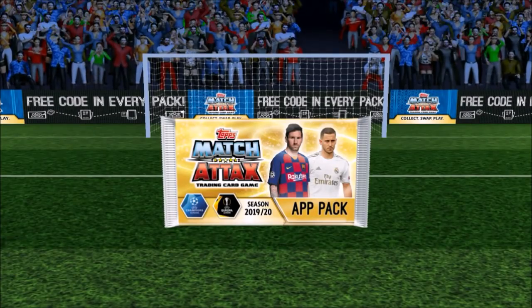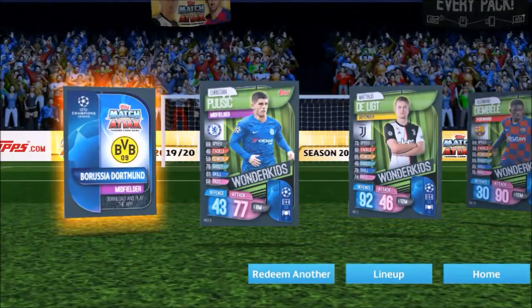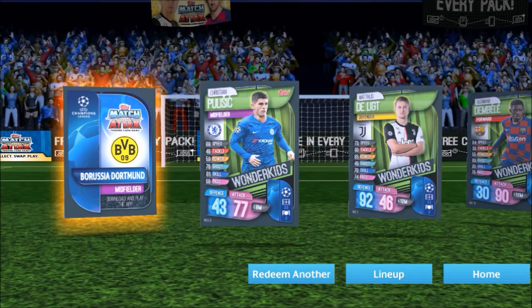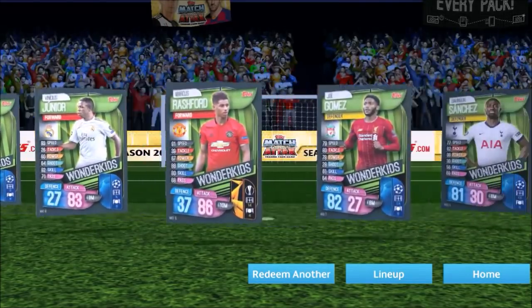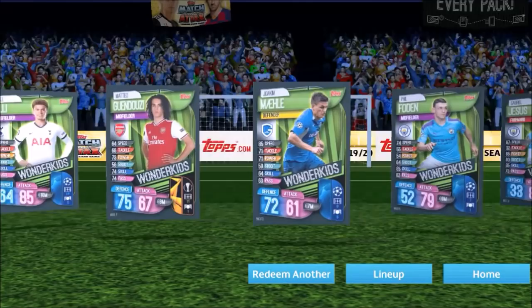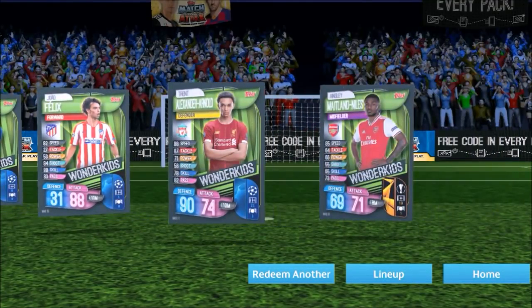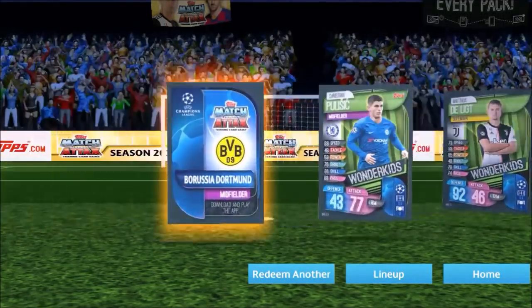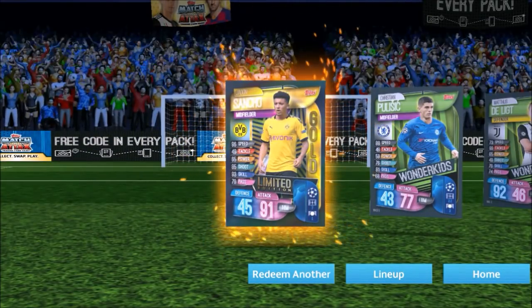Another one — a good run here! You guys are missing out on these codes. That is probably going to be Wonder Kids — oh okay, so this might be from a tin, probably one of the international tins we opened on the channel. There's all the Wonder Kids — very cool. We might be able to use some of them. And especially the Midland Niles — nice. Let's crack into the limited edition at the beginning here — should be gold. Yes, nice!